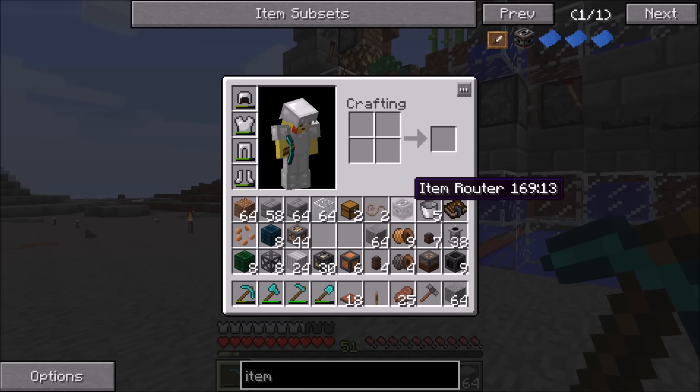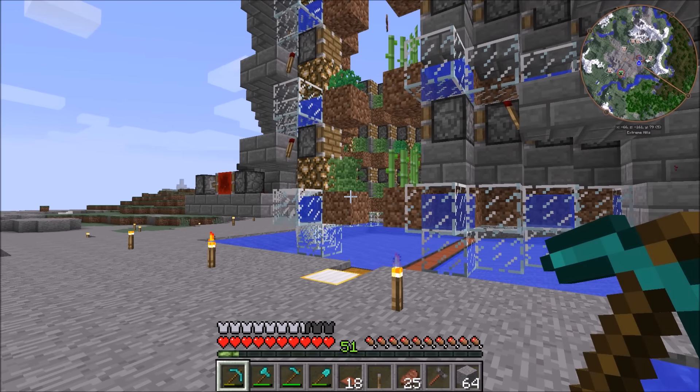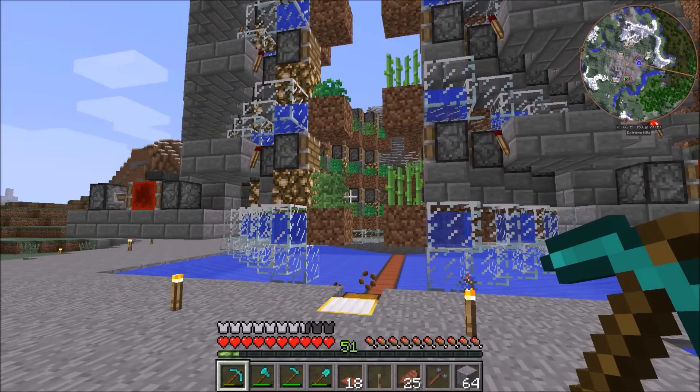We're going to be using the item router and it should be relatively interesting. I don't think you guys will be super bored - this should probably be the best setup we can get. So now that I've kind of explained what we're going to be doing today, I can tell you guys the pros and cons of this farm and then we can jump into the diesel generator setup.